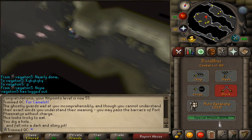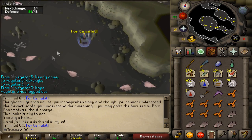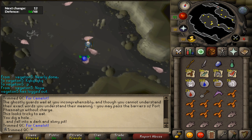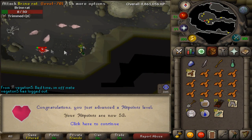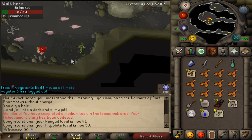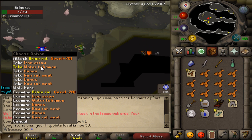I killed the brine rats on my Ironman account which at the time had between level 44 and 55 defense and similar attack and strength levels. Despite the brine rats only having 50 hit points, I required a fair bit of food and overall quite a few trips to reach 1000 kills. I also safe spotted some of the brine rats early on with range just to try it out, but I found it to be quite tedious and quite hard to get fast kills whilst using the safe spots available in the brine rat cavern.